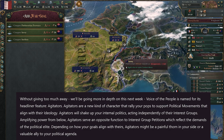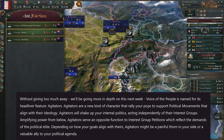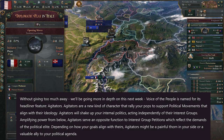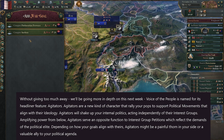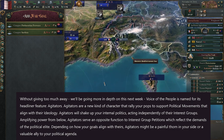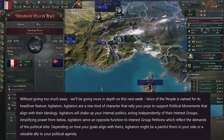Political movements and ideologies, revolutions — something they're going to change in the free patch 1.3. Agitators will shake up internal politics, acting independently, so separately from interest groups, amplifying power from below. Agitators serve as an opposite function to interest group petitions, which reflect the demands of the political elite — so it's more of a grassroots movement.